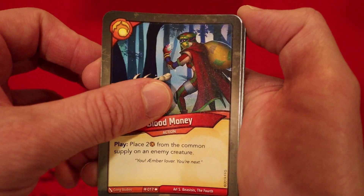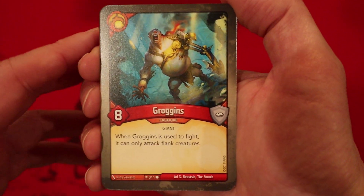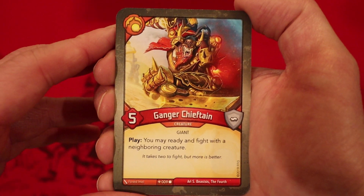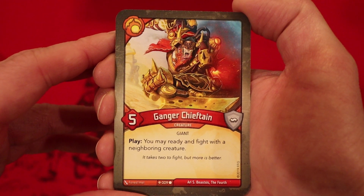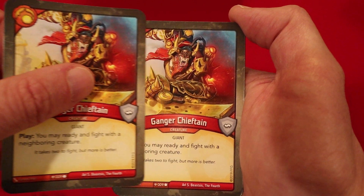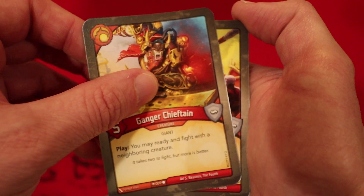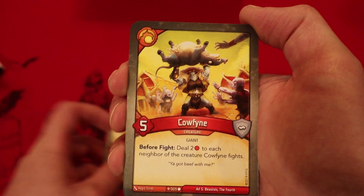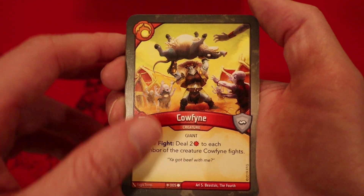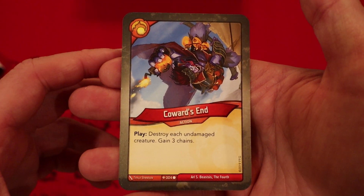Blood Money — place two amber from the common supply on an enemy creature. Tremor — stun a creature and each of its neighbors. Grogans, eight power — when used to fight, it can only attack flank creatures. Ganger Chieftain, five power — play: you may ready and fight with a neighboring creature. Two of those. Cal Find, five power — before the fight, deal two damage to each neighbor of the creature Cal Find fights. And one last card in the deck — it's Coward's End: destroy each undamaged creature, gain three chains.